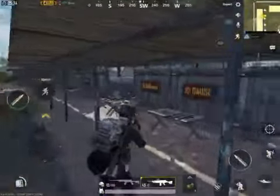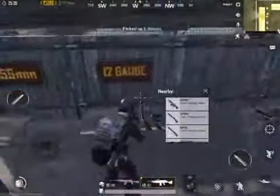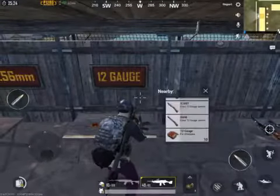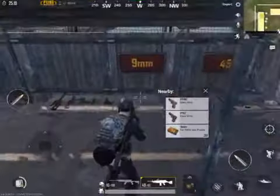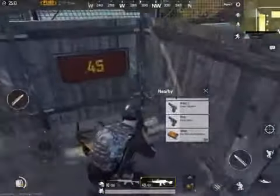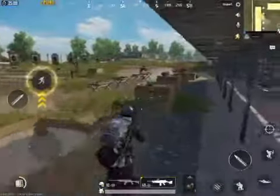Shotguns — 12 gauges — are great for close-range combat. Some 9mm stuff here as well, and some .45 ammo too.